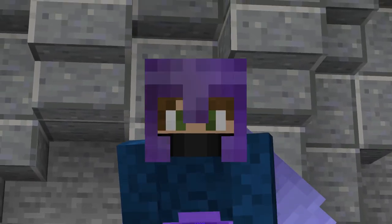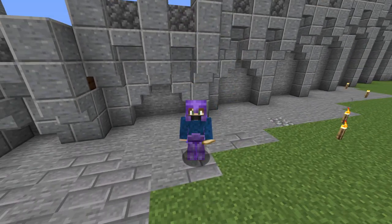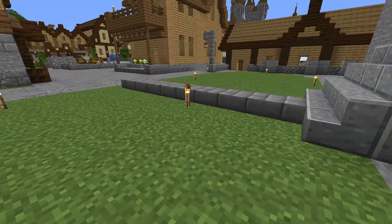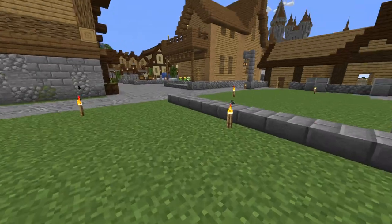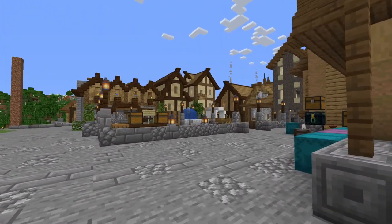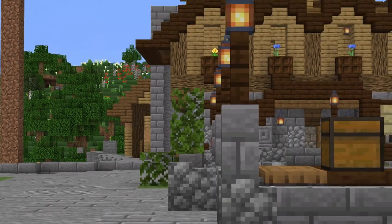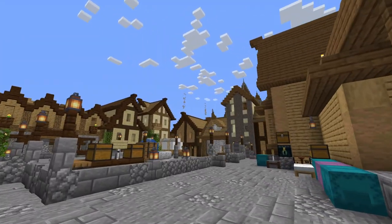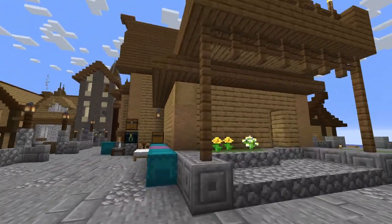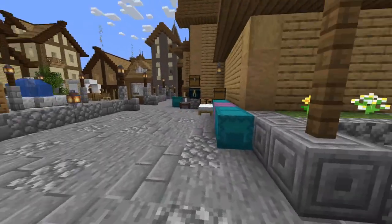Hey, how are you doing? It's me, SneakyPicNic, with Minecraft WeakLock episode 11. I logged in yesterday somewhere about here, where we ended the last episode. And I immediately noticed something different about this square. By the way, we are here near our medieval castle, in our medieval city, and we are working on the city.